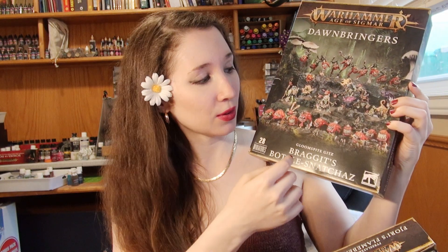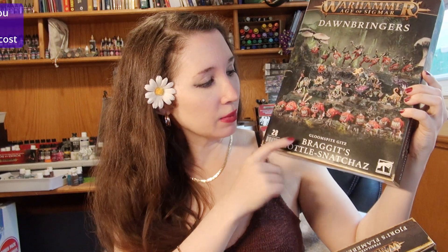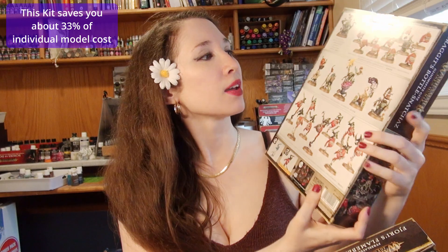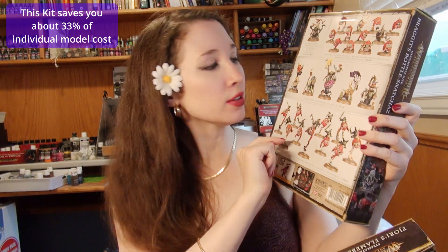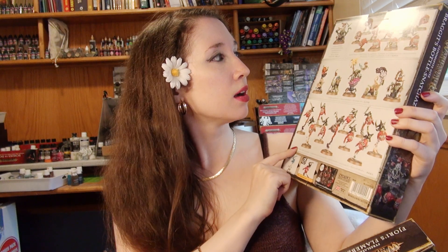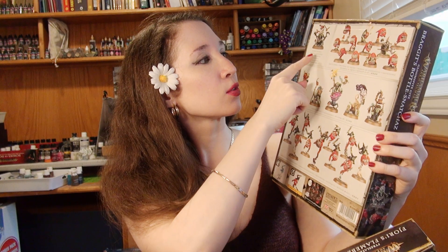And then lastly, we have this guy, which is actually really nice right now because at the point of the video, all of these models are not currently available online. So this would be a nice way to get them all at the same time. Gloomspike Gits, Braggots, Bustle Snatchers. So it has a Squig Herd, a Gabapalooza, and Squig Hoppers. And the new model is the Rabble Rouser, which is what we'll be looking at today.